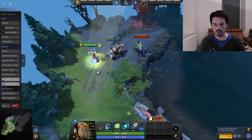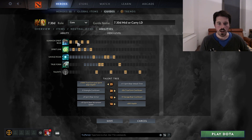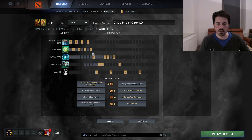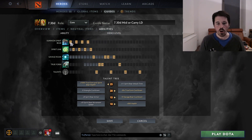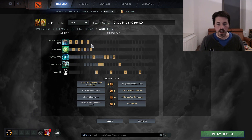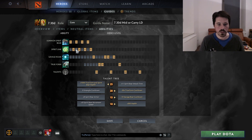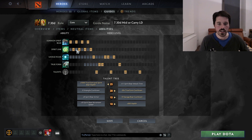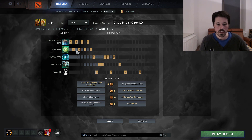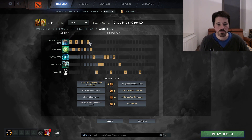The skill build is sometimes fairly straightforward — this is probably the most common one you're going to use, but there's a lot of variety. Pretty much obviously, you're going to max out the Summoned Spirit Bear right away. Sometimes you may want to put a point into Spirit Link at level 3, so you get a double Spirit Link and only one bear level — this allows you to get some more sustain in lane. But most of the time, you're just going to max out the Spirit Bear right away.